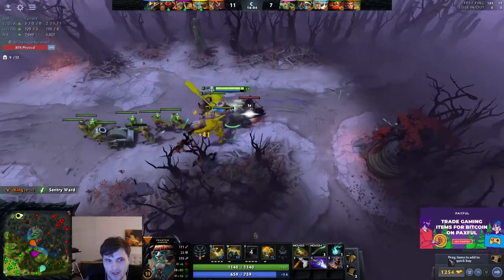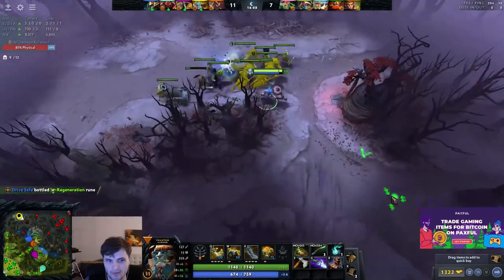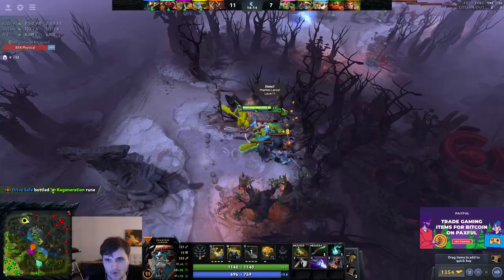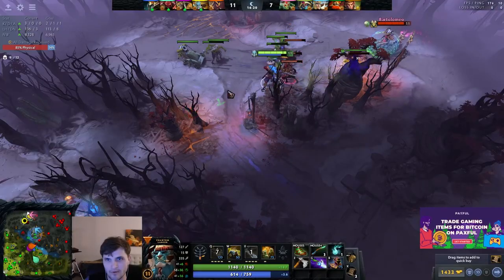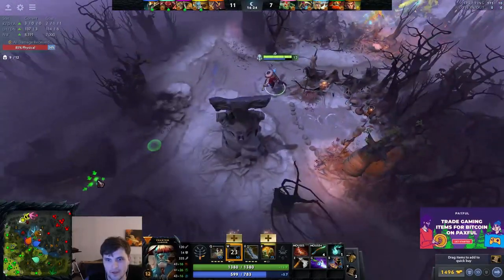Notice how we keep rinse and repeating this pattern. The only way we'd ever leave this area is if we got four-man ganked, or similarly to earlier when they showed they can't create pressure bottom — like when Mars TPed away. It's not necessarily about how many people gank us. It's about whether they can do anything bottom for the next 30 seconds. If the answer is no, we go bottom. Otherwise we stay top.